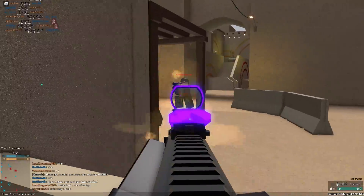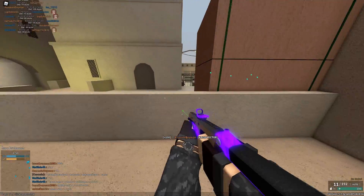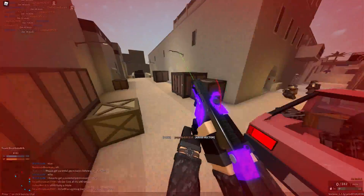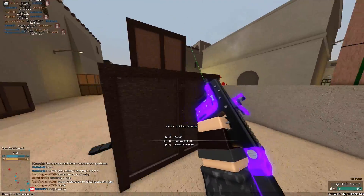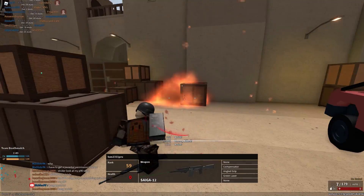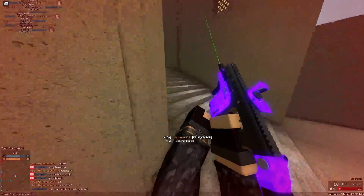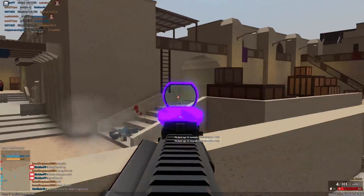Do not use the .357 SIG conversion except if you want some really good CQC performance and you like a little bit more kick. The last conversion is the .22 Long Rifle. The .22 LR conversion will basically give you a 10-round magazine with 200 rounds in reserve, so if you would like to have a ton of reserve ammo this is pretty good. It also makes your reload speed a bit faster, however it does have the major drawback of still having an awful empty reload time, though a pretty fast tactical reload time.